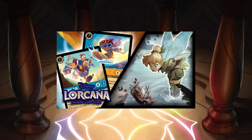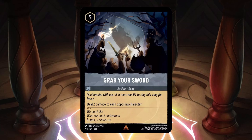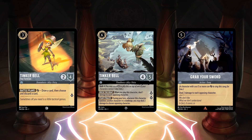Y'all remember how in the last video I said Tinkerbell Giant Fairy was going to really hurt cheap aggro decks because of her ability that deals 1 damage to all opposing characters when she's played? Well, Grab Your Sword is even worse for them. Grab Your Sword is a steel, uninkable 5 cost song card — a character that costs 5 ink or more can exert to sing it for free. When played, you deal 2 damage to each opposing character. You can play Tinkerbell Tiny Tactician on turn 3, shift Tinkerbell Giant Fairy on turn 4 dealing 1 damage to all, then use Tinkerbell Giant Fairy to sing Grab Your Sword and deal 2 more damage to all opposing characters on the same turn.